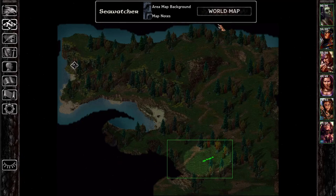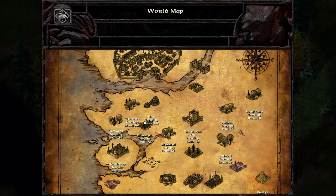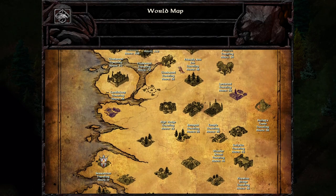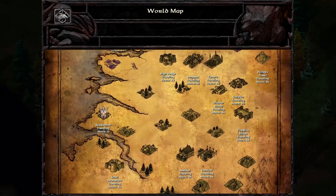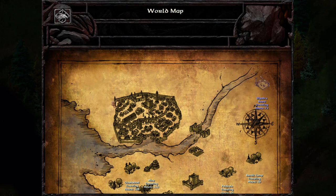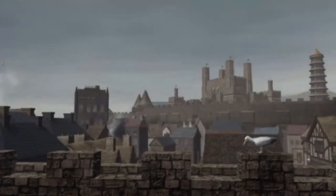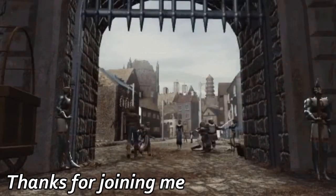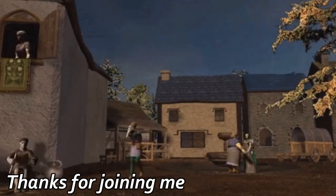When next we come back, we'll check out the lighthouse and continue investigating around the map. We have just a few more places to go and then we'll finally head up to Ulgoth's Beard — unless there are secret places we haven't yet uncovered or will inevitably miss. Maybe at some point I should look up to see if there are any places we haven't been. Until next time, please take care of each other. We'll see you next time.